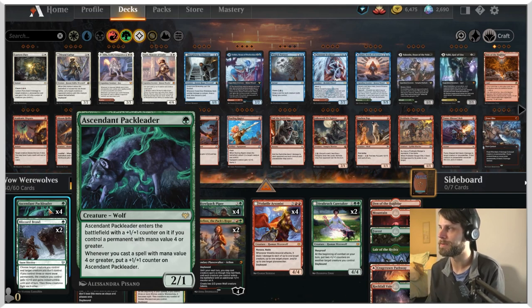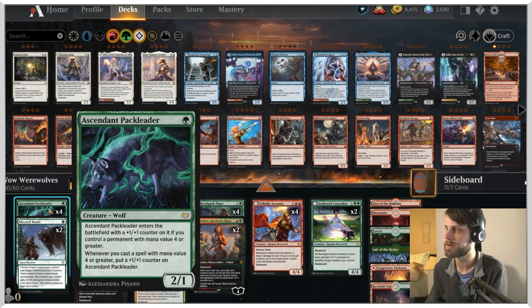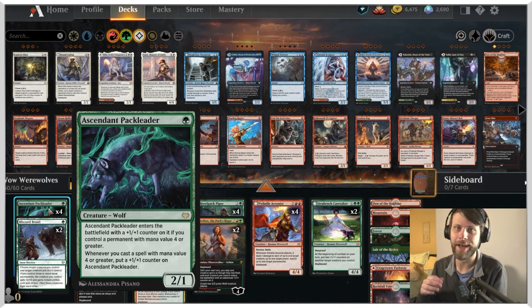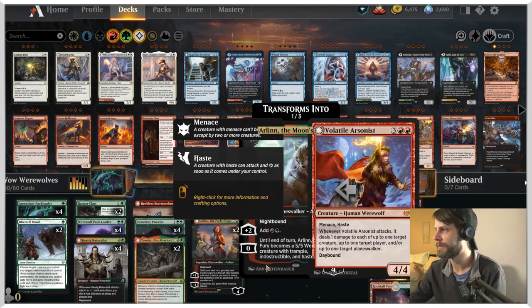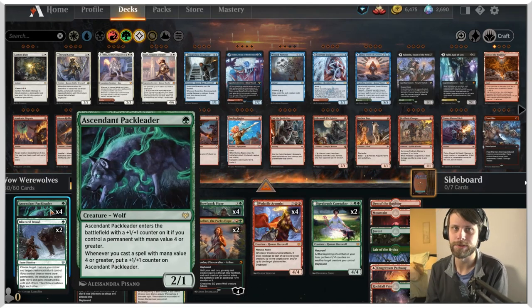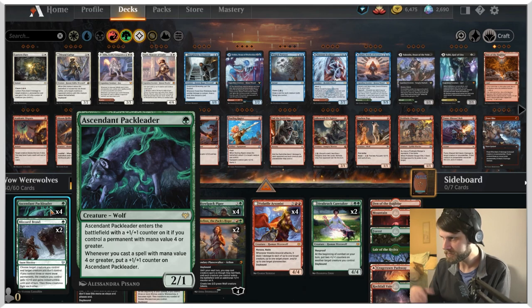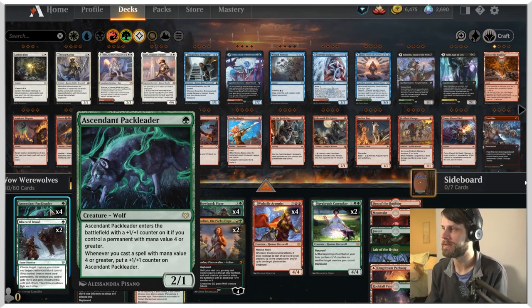At the one-drop slot, we've got this amazing card, Ascendant Pack Leader - a 2/1 for 1, already pretty good value. When it enters the battlefield, it comes in with a +1/+1 counter on it if you control a permanent with mana value 4 or greater, which just means that in the late game it's not as dead in the water as a normal one-drop would be. But whenever you cast a spell with mana value 4 or greater, it also gets a +1/+1 counter. We've got a handful of things that are 4 or greater, so hopefully this will bolster itself up along the way. Even late game, if we've just got a 4-mana spell out, it becomes a 3/2 right off the bat, which is pretty amazing given that it's only 1 mana.